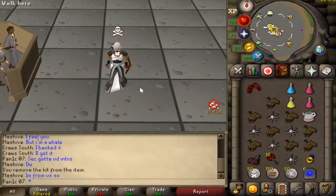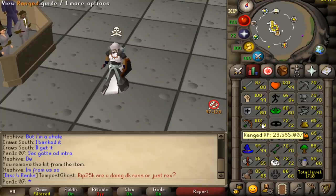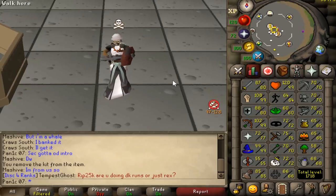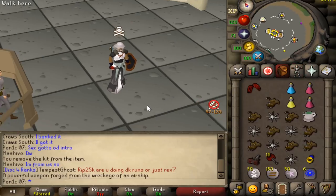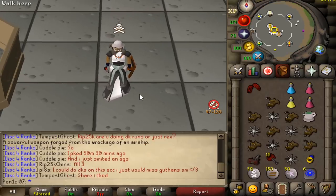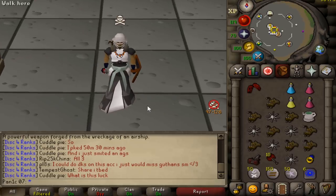A few videos ago we did a 'pking the high levels' video. The main setup we used was heavy ballista into the axe, purely because I'm 99 range and only 80 attack, which means the accuracy bonuses on the ballista are actually a lot higher than the AGS. I'm going to be fighting people with 99 defense and max gear, so that extra bit of accuracy is going to make a huge difference. For now, just simple heavy ballista and we're going to be making some serious money.